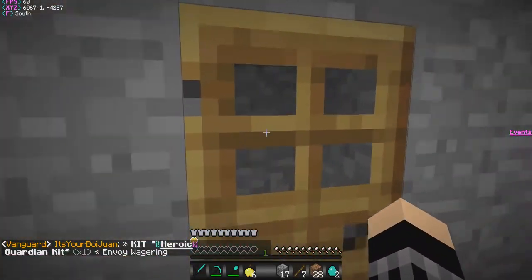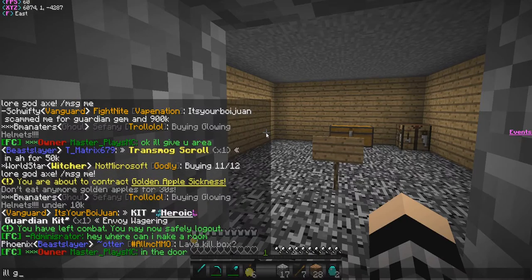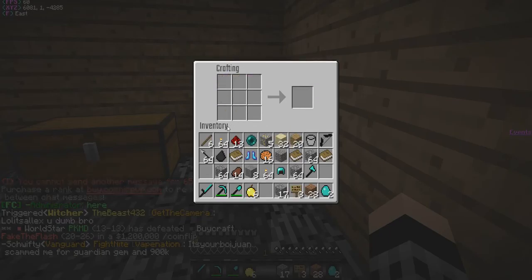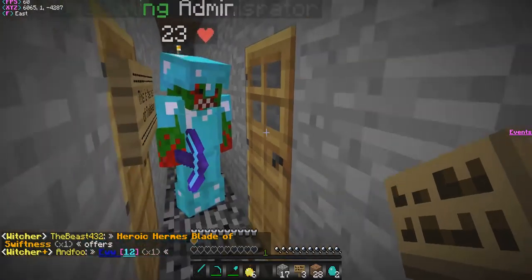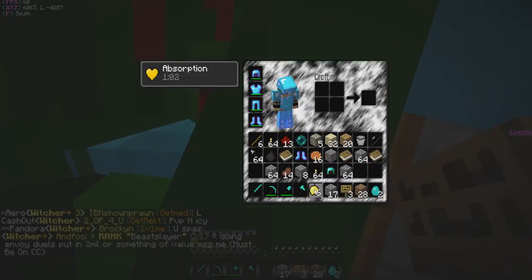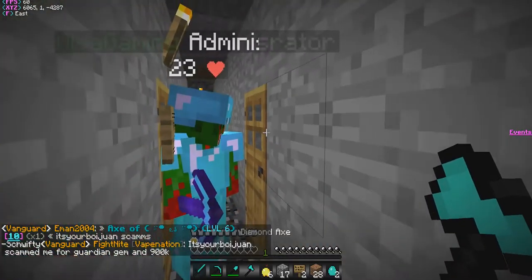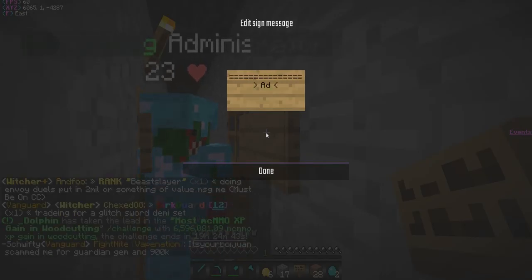I'll give you a sign, one second, and perms in a second. We need to make this guy a room — let's quickly do that. Administrator's room. Can I not place a sign here? I need to move the door. I'm breaking it — all right, let's just do this. All right, thank you, adminish.